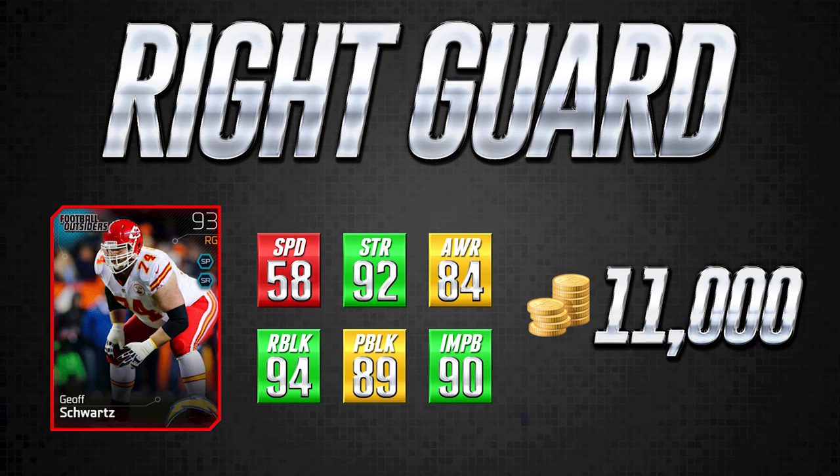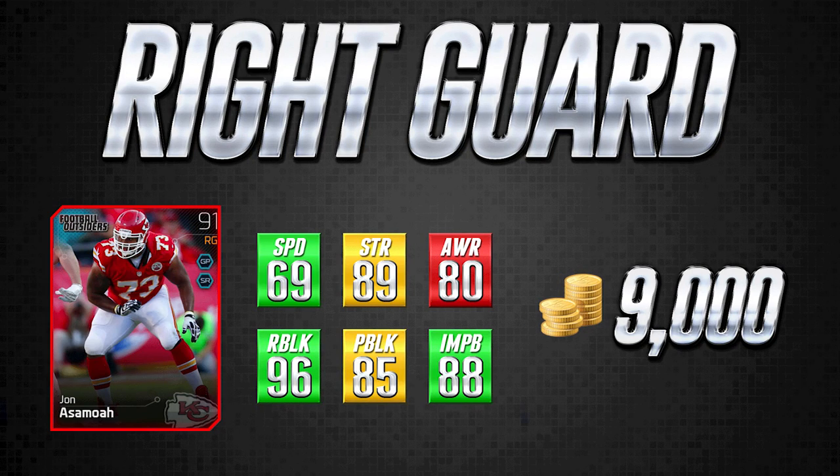At 11,000 coins, this is an awesome value — seriously a really awesome value. I would definitely recommend this card, and this is probably the one I would have chosen if it was available when I was making my offensive line upgrades. But instead I went with the second card — John Asamoah. I think a lot of people are overlooking him, but look at these attributes: 69 speed is a significant upgrade from the Jeff Schwartz card. The 89 strength is still very good. The pass block is only 85, which is a concern, but you're not really worried about pass blocking for an interior offensive lineman as much as for a tackle position.